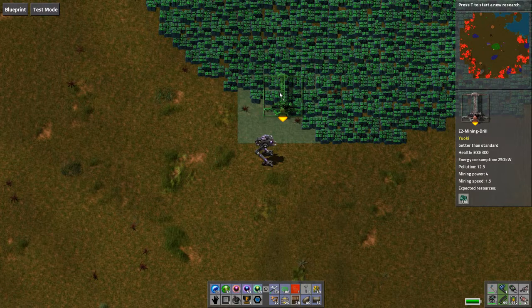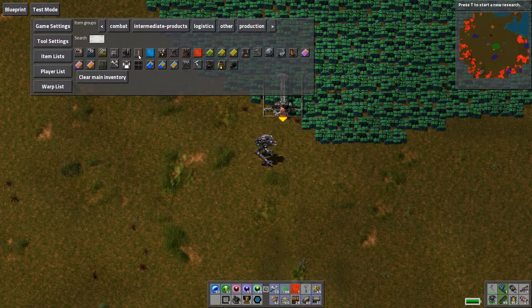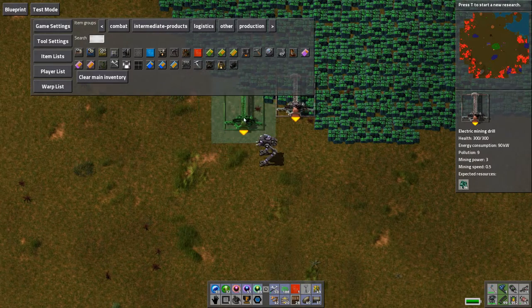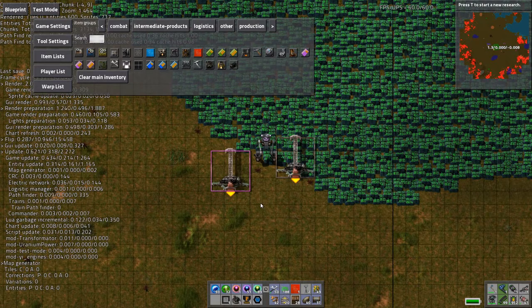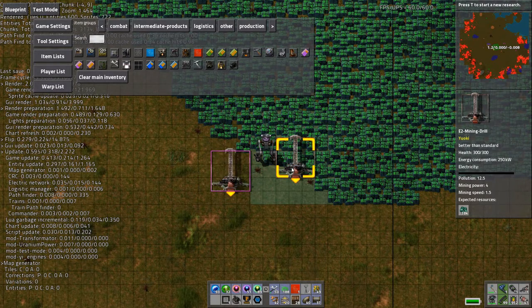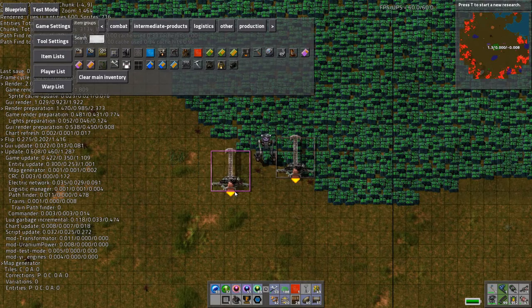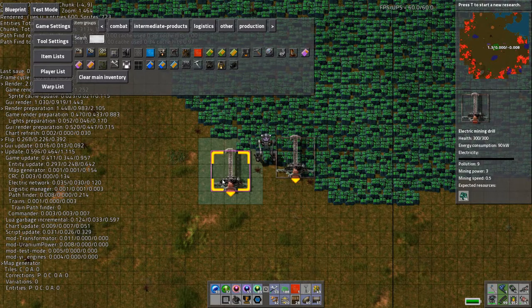He introduced an electric mining drill that has a much larger surface area than the normal drill. The E2 mining drill covers a seven-by-seven area, whereas the standard electric drill is five-by-five. So you can place fewer of these E2 mining drills and service a larger area. Its mining power is four versus three for the standard, and mining speed is 1.5 versus 0.5 — about three times faster. You can also slot in modules to increase speed.